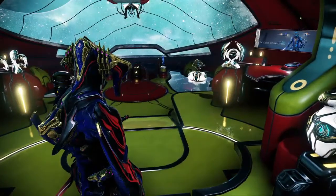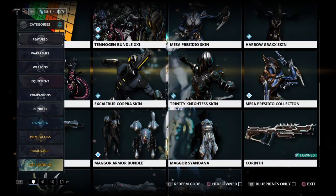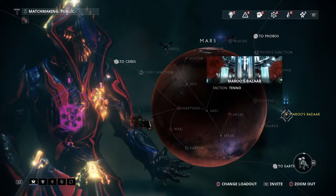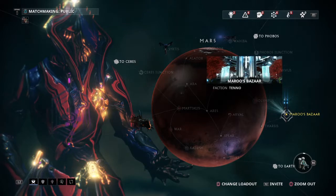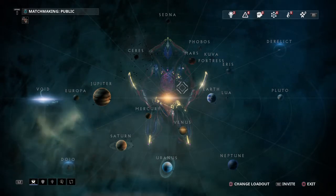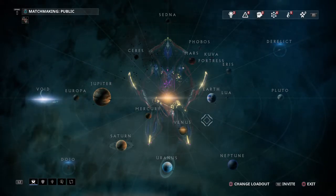How can you get more platinum? You can get some from the market either by buying it with real money, or you can trade with other players for platinum. On Mars, there is Maroo's Bazaar — you can buy and sell items there for platinum or trade one item for another. So you can get platinum two ways: trading items with other players for platinum, or buying platinum with money. If you don't want to buy platinum, you don't have to — trading other players can be your source of platinum.